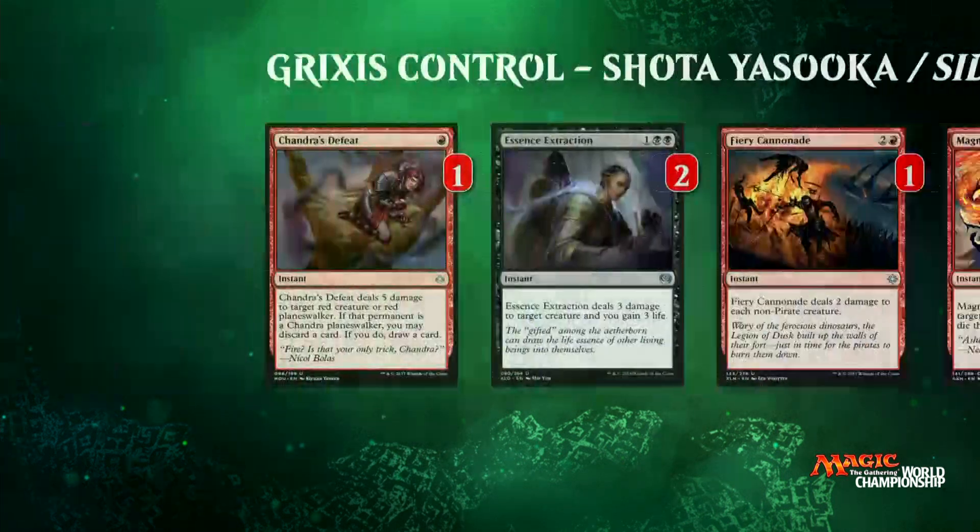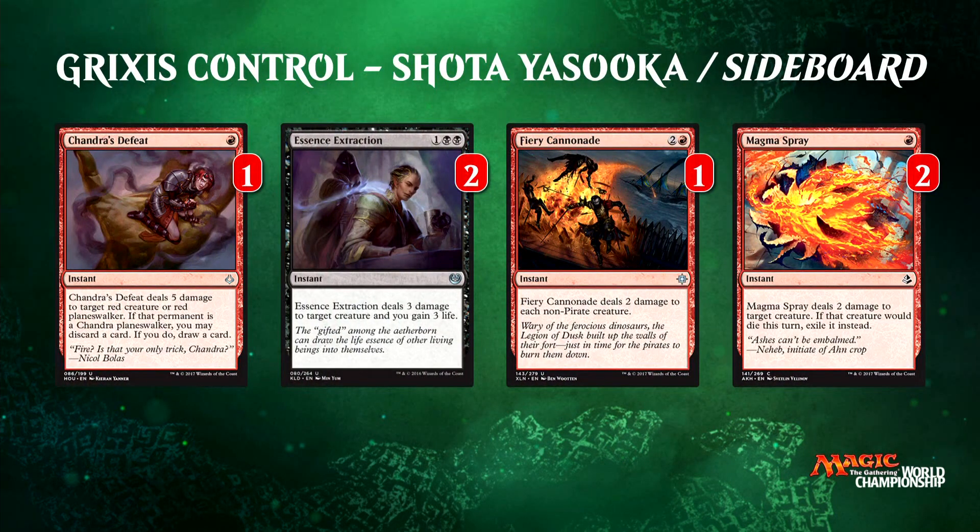Let's take a look at the rest of Shota's sideboard: Chandra's Defeat, Essence Extraction, Fiery Cannonade, and Magma Spray. Shota is looking at all these cheap spells to kill cards out of Ramunap Red. Fiery Cannonade is a nice little sweeper — can take on Ahn-Crop Crasher, Bomat Courier, Soul-Scar Mage, everything like that — alongside Magma Spray. And then Essence Extraction really helps you catch up because you gain three life back that they may have taken from you.